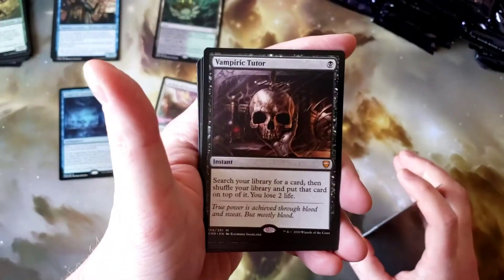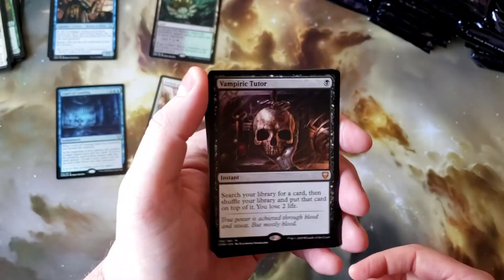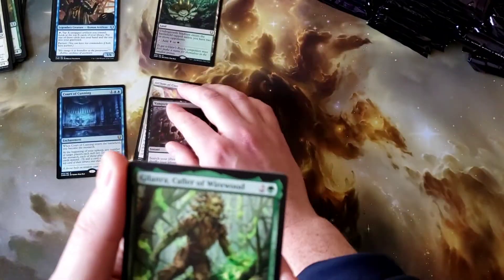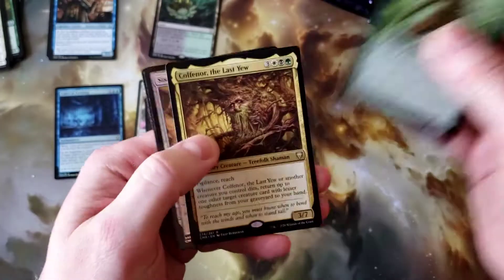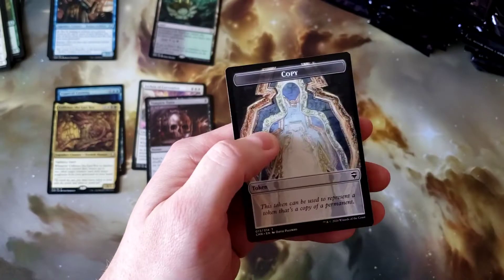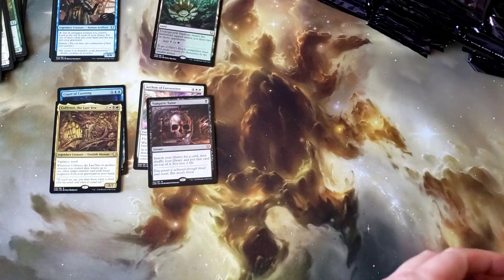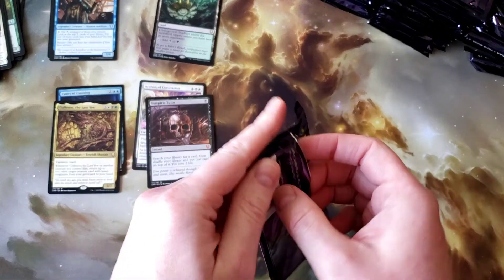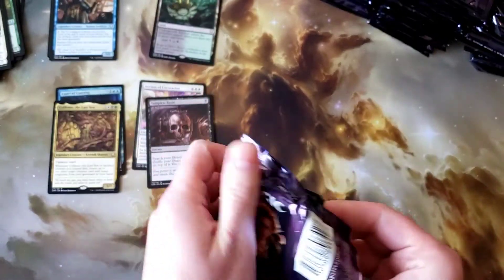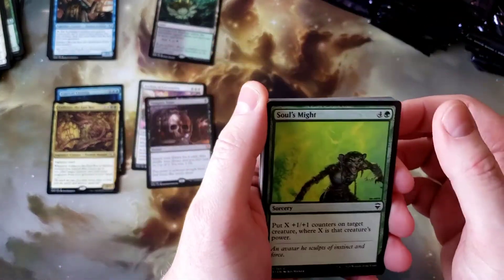Sweet — a Vampiric Tutor! Very very nice. And then Kolfenor. Not too shabby. The Vampiric Tutor is the perfect card to throw in any mono-black deck, but it could go perfectly in blue-black, red-black — pretty much any deck. It'll do a fantastic job.